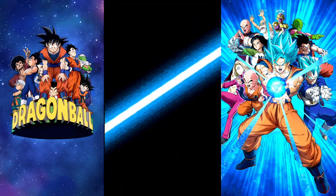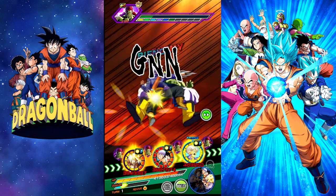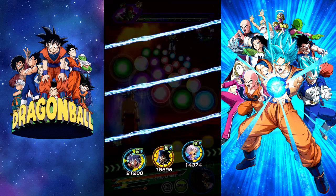LR Fizz Metal Cooler and LR Final Form Cooler share 3 out of 7 links with him — Big Bad Bosses, Legendary Power, Shattering the Limit, Thirst for Conquest — those are shared with a lot of boss characters, but there you go.